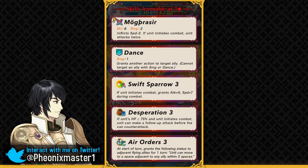She has got Swift Sparrow 3 as her slotted skill, so right off the bat she has got a premium skill, Desperation, and also Air Orders for the support. She's just a dancer who can quad attack a lot. It's good if a dancer can pull their own weight if the situation needs it.